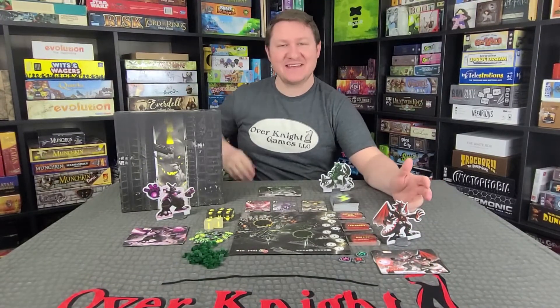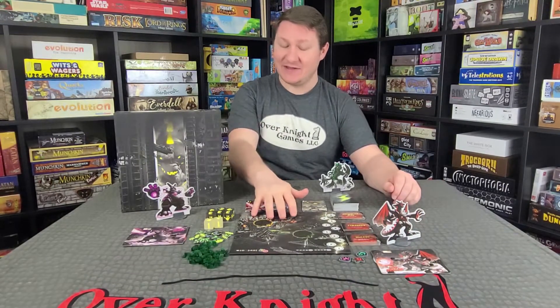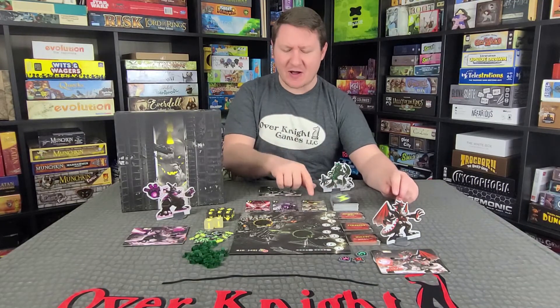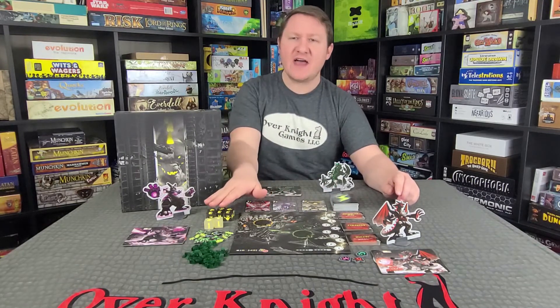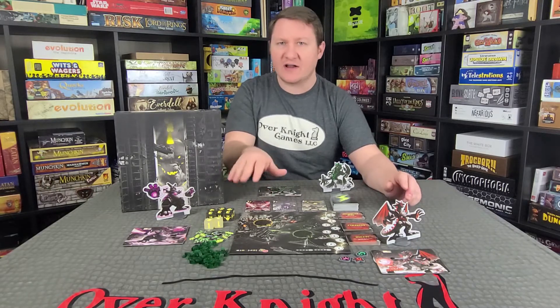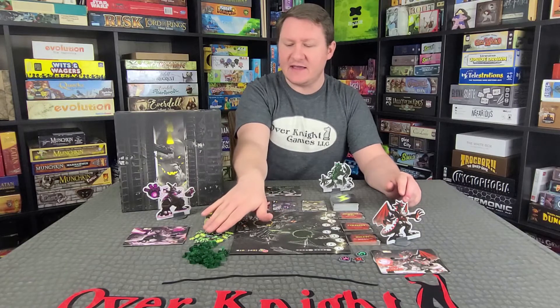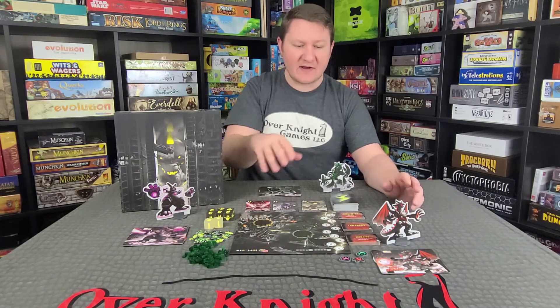Let's talk about the setup. This is gonna be for a three player game. First, place the board in the middle of the table, then grab the power cards, shuffle them out, and deal three out. Make sure the dice are placed where everybody can reach them because we're all gonna be sharing the dice. Make sure the energy tokens and the other tokens are within reach of everyone.